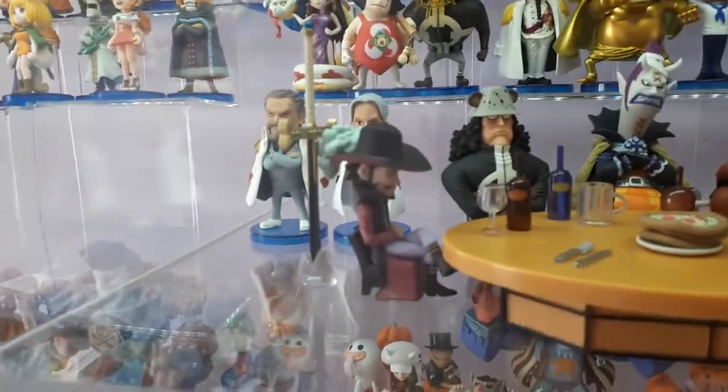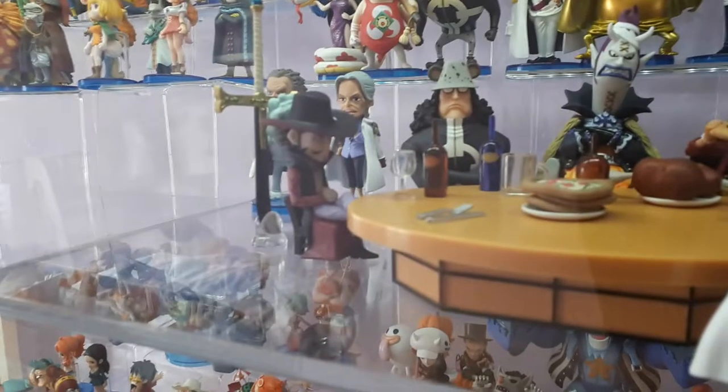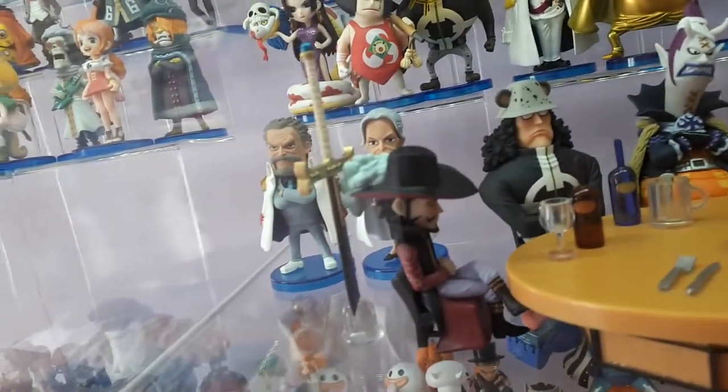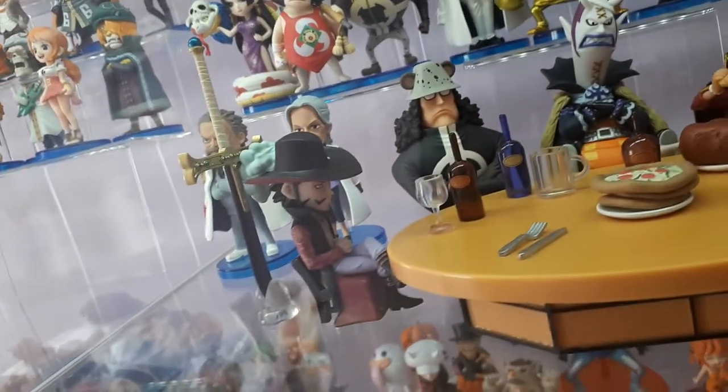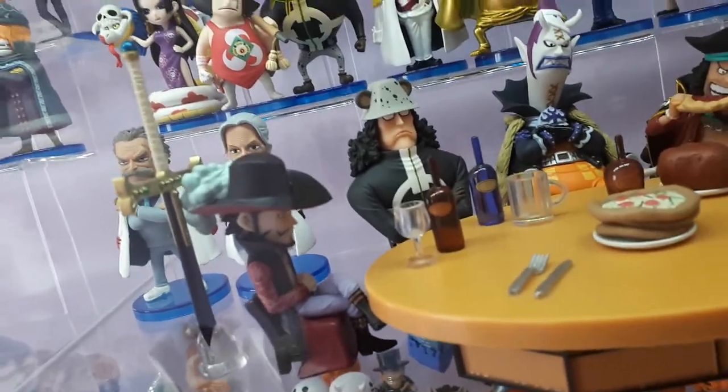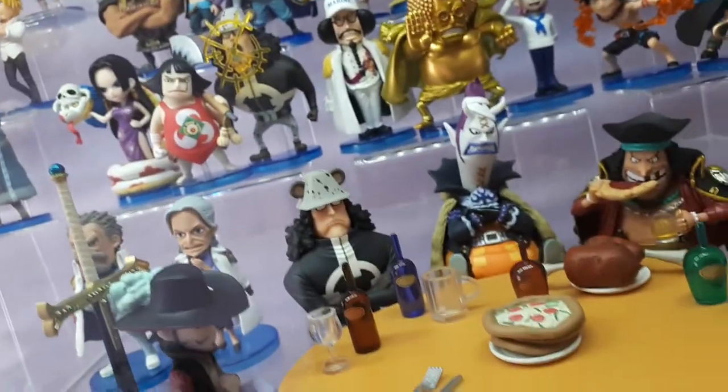Let's go through these figures one by one. First of all you've got the awesome Dracule Mihawk, who comes with his blade — phenomenally huge, standing behind him with its own little stand. I love the detail on Mihawk's hat, the plumage, and the way he's sitting cross-legged with a glass of wine in front of him. Pretty sick.